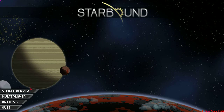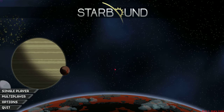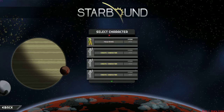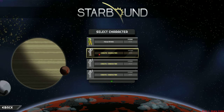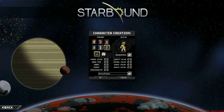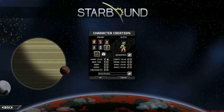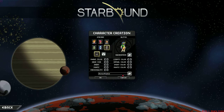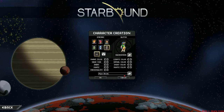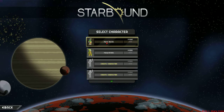Hey guys, welcome back! I'm going to be doing a mini series on the new game called Starbound. It's currently in beta but I've not had any glitches yet. I've already got a character but I'm going to create a new one. Let's go with that guy - glitch! Randomly click a few of these, put a lot of time and effort into this, and three, two, one - stop! Let's go with it.